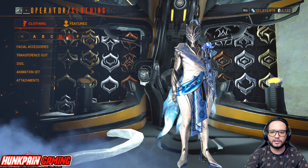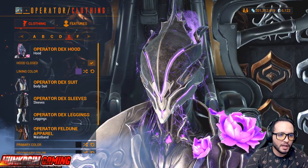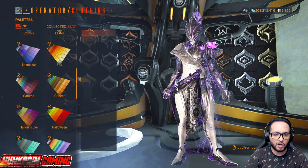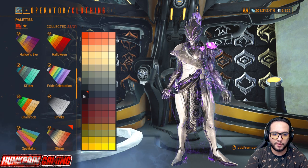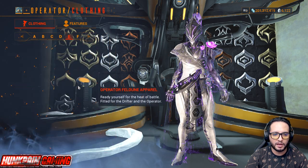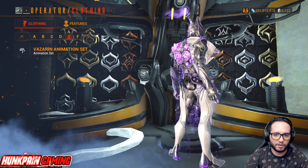Moving to Model E — purple! One of my favorites. Purple and dark goes so good together. Facial accessories, no worries. Transfer and suit, Operator Dex Hood, Dex Suit, Sleeves, Legging, and Operator Feldron Apparel. Leaning color is this special purple from Twilight. Primary, secondary, and tertiary colors are all black from Storm. Suit energy is purple from Eminence, secondary suit energy from Hallows Eve. Attachment: Spinneret Ephemera. Copy suit energy, animation set: Vazarin.